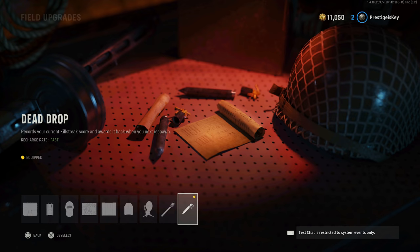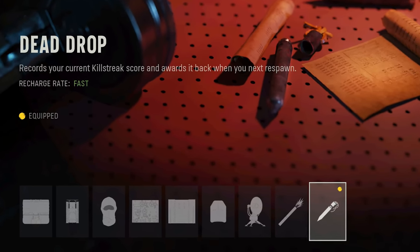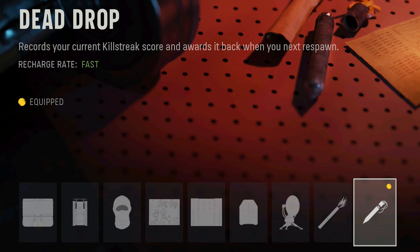Welcome back to Vanguard. In this video we're going to talk about the final unlock for field upgrades called Dead Drop. This records your current killstreak score and awards it back to you in your next respawn.